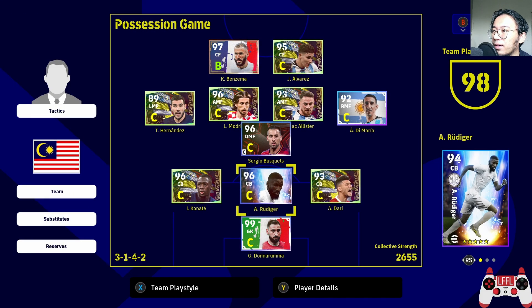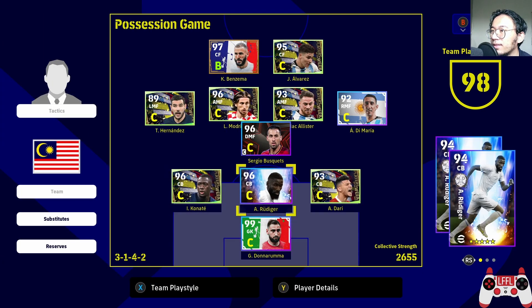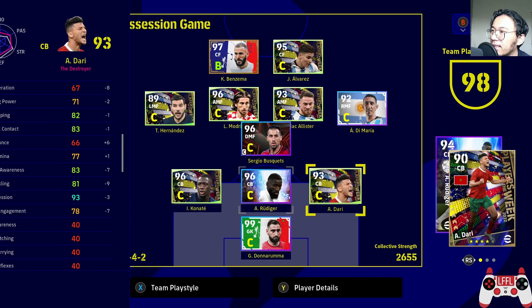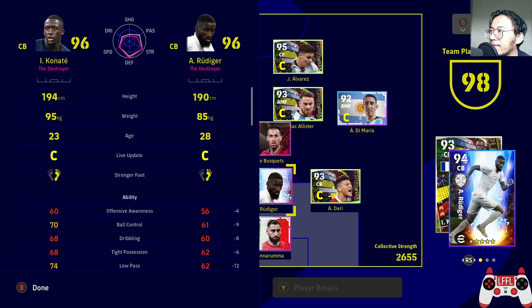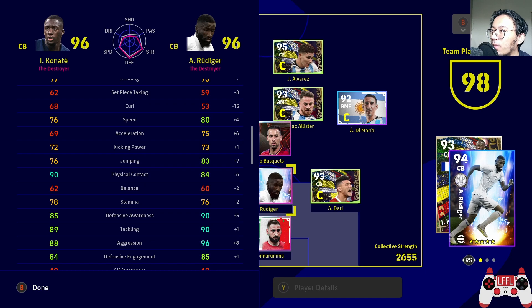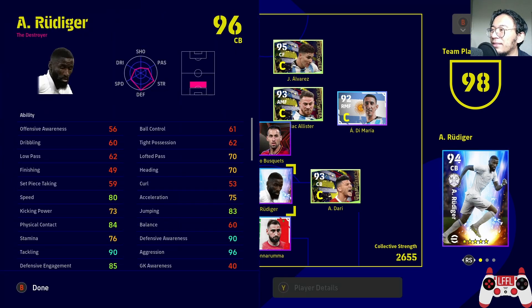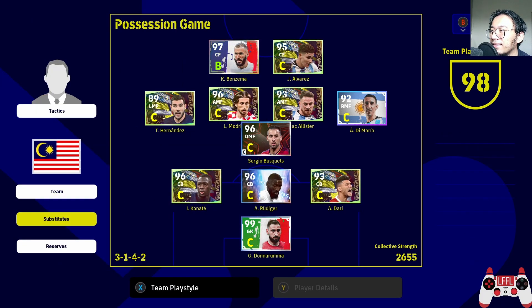And then we have Konate and Dari here. Good destroyers. Dari is almost the same as Rüdiger in terms of height, but a bit smaller at 79 kilos — still okay. Konate is like a Rüdiger light: almost the same height, a bit heavy, but slower than Rüdiger. If the opponent bypasses you it's tough to recover back, so you want at least one center back with 80 speed to pair up with him. Dari is decent, it's okay. Let's get into the match.